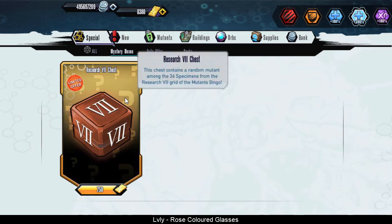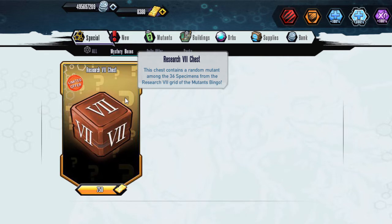What's going on guys? Bob here back with some Mutant Genetic Gladiators. So let's get into this today. We're going to be checking out the Research 7 chest, which contains one of the random 36 mutants in the Research Grid 7 for the mutants bingo.